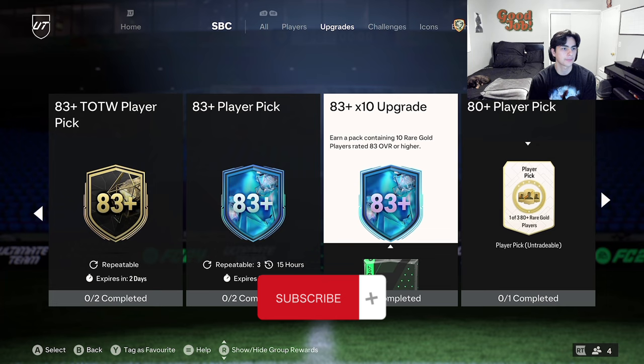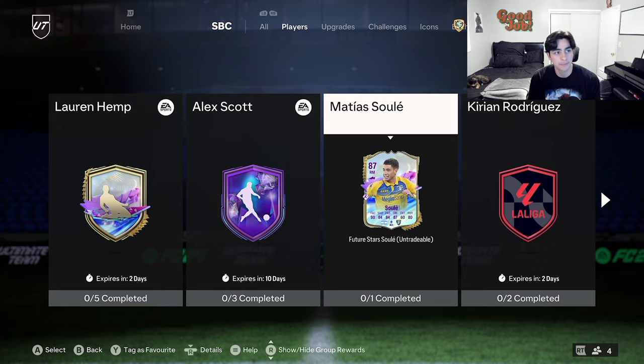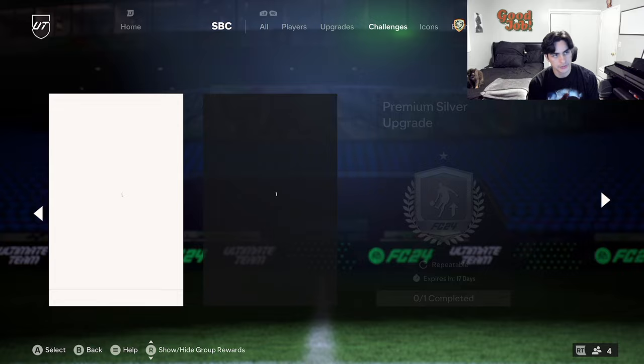What's going on guys, welcome back to another FC24 video. Today I'm going to show you how to effectively grind the upgrade packs for Fantasy FC — the 83-plus player pick, the 83 by 10, and the 80-plus player pick. I'll also show you how to craft some of these foot heroes. I just finished Timo Werner not that long ago, helped by the 82 by 10s and 83-plus player picks. The 81-plus player picks were probably my best ever — I just got walkout after walkout.